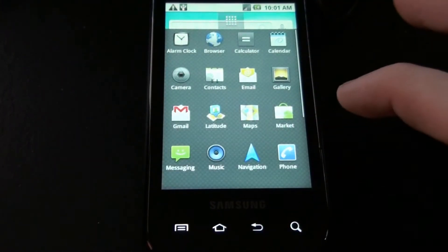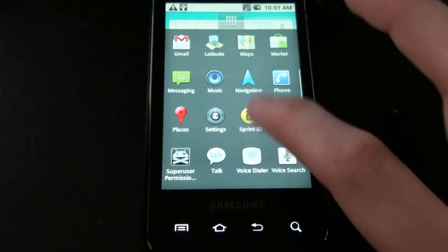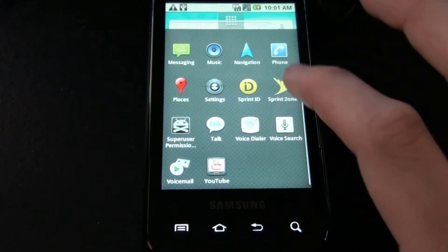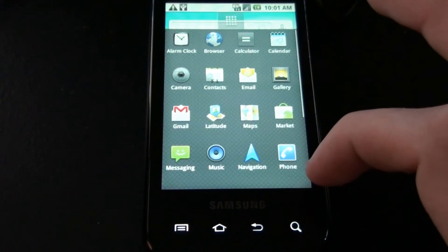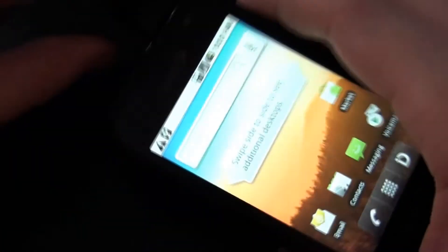Now I can install Titanium Backup and restore my phone. I don't even have to log into my Google account because Titanium Backup does all that for me. I love Titanium Backup — do I say that enough? I don't think I do. Now reboot to recovery — you have to unplug it to reboot to recovery.